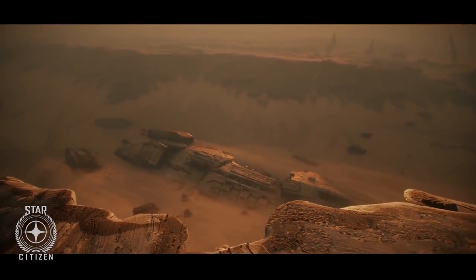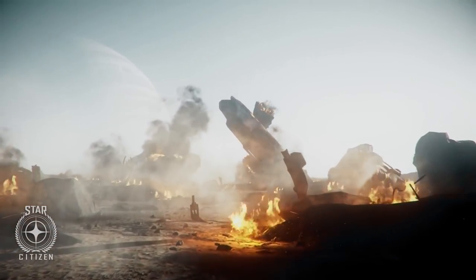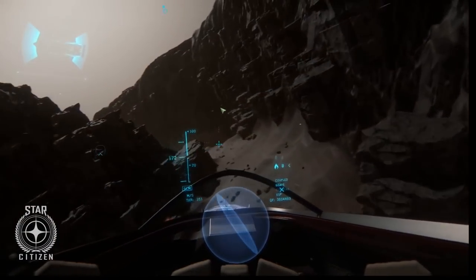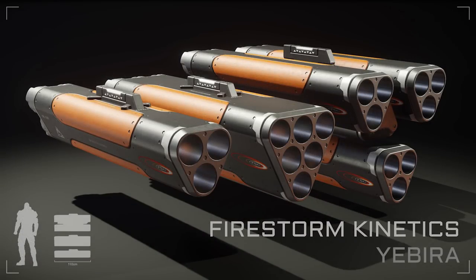Some ships like the Constellation have individually bespoke racks as part of their design — they can't be swapped out for other ones typically, although occasionally they will be able to be. They're not going to be switchable for lots of different types of rack, at the very least.